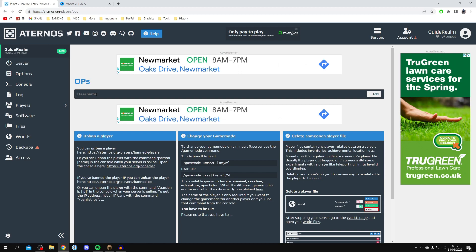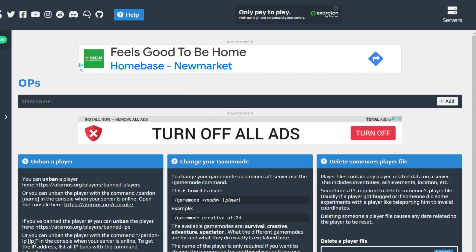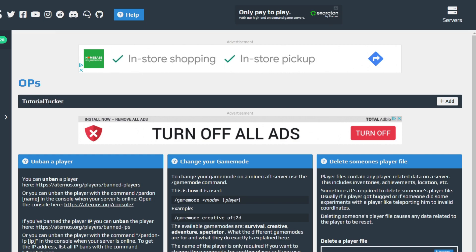Just before you give OP, do know what it can actually do. It's essentially going to allow people to change game modes and loads of other things, so do be careful who you give it to as it may be abused. So I'm going to type in my username right now — you can type in anyone's — and then click 'Add' just like so.